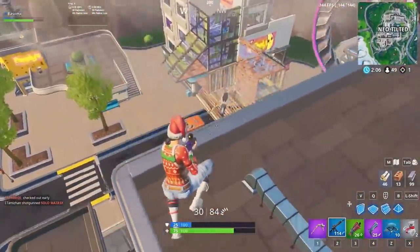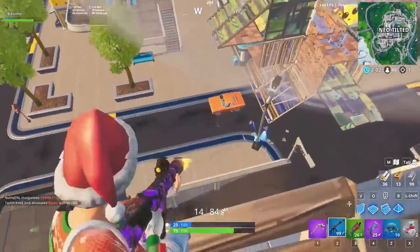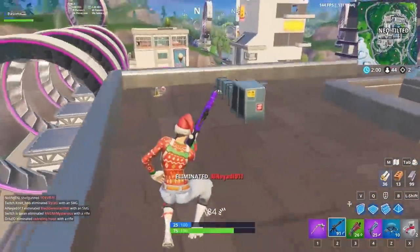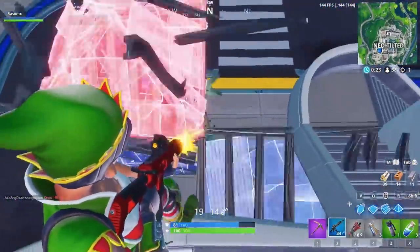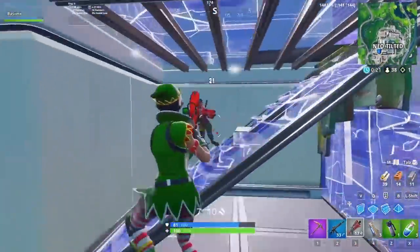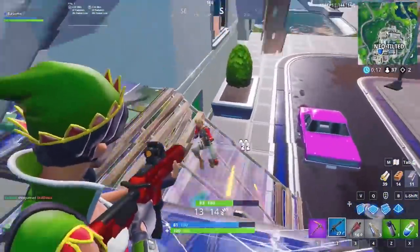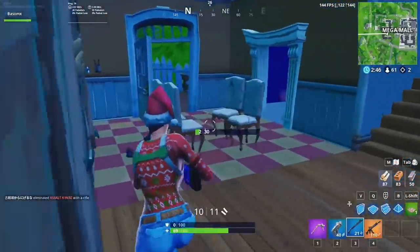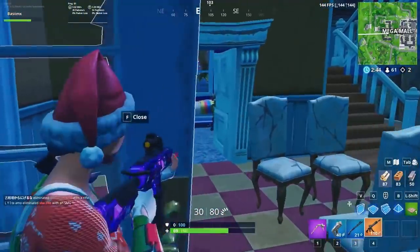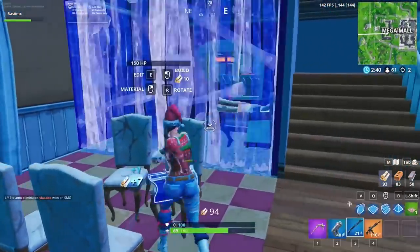Since the very beginning of Fortnite's existence, I have been hoping for an effective mid-range weapon. For a brief 2-week period we got one in the form of the Silence SMG when it was unbelievably overpowered, but since that time almost a year ago, it seems like Epic was afraid to try and create a balanced mid-range weapon. Until today. The Tactical AR was introduced into the game a couple of days ago, and today we're going to break it down and try to determine where it fits into Fortnite.